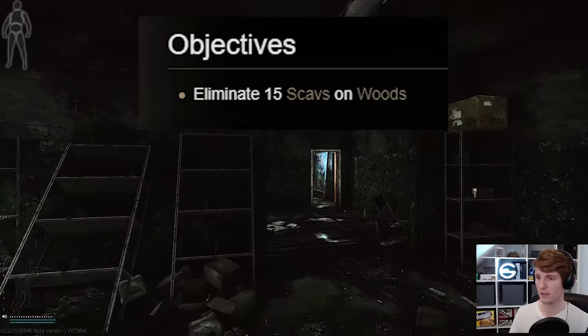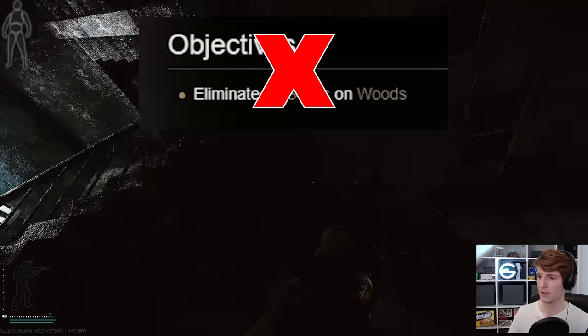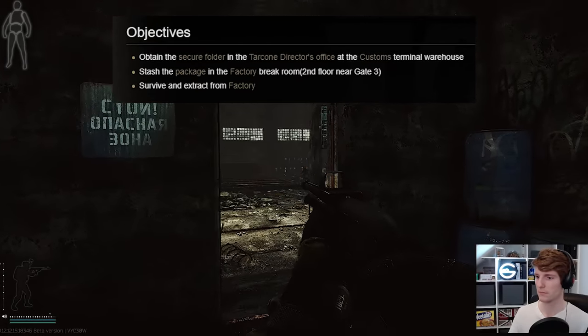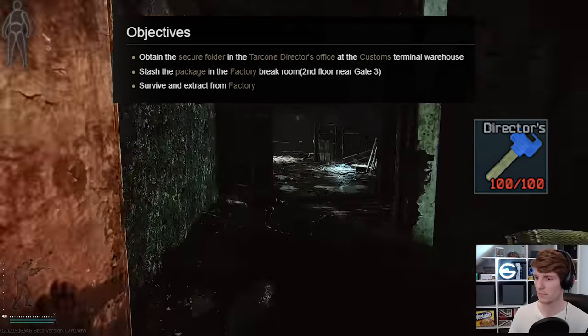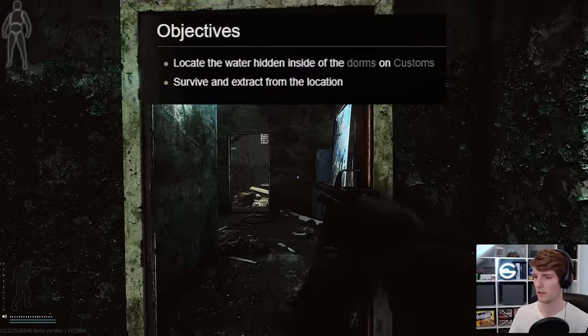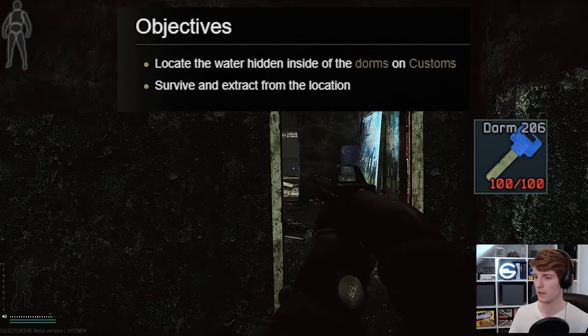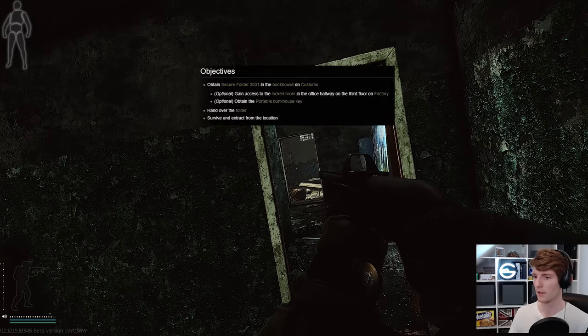After this we'll ignore Shootout Picnic because it doesn't open up any other quests, and we'll go to Woods again later so you can double up on these to save time. Delivery from the Past needs the Tarkov Director's Office Key, as it's the one where you get the package from Customs and then drop it off in Factory. Therapist's third quest, Operation Aquarius Part 1 at level 6, also requires a Dorms 206 key, and another later quest from Prapor, Bad Rep Evidence, needs the Portable Bunkhouse Key.